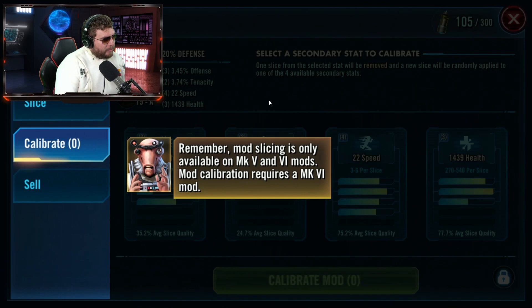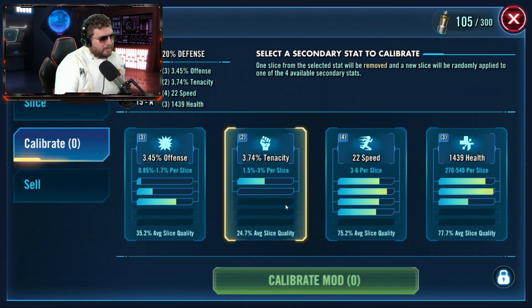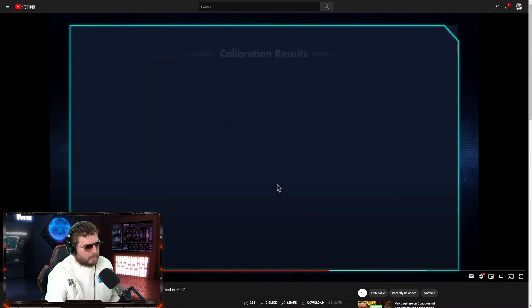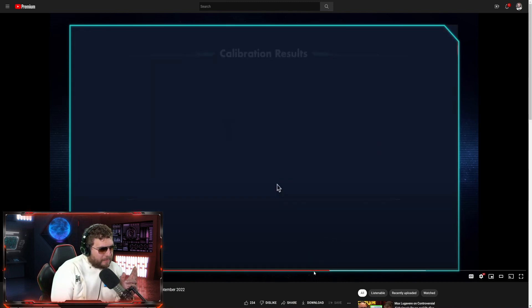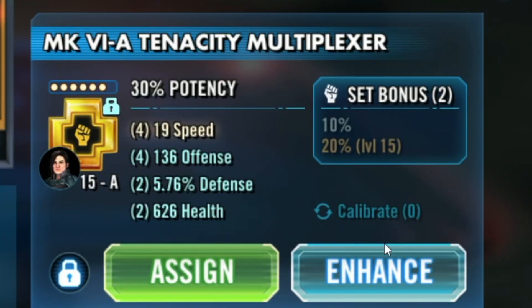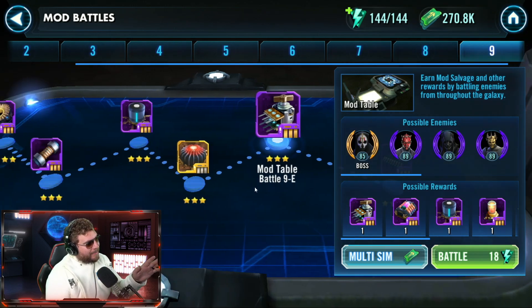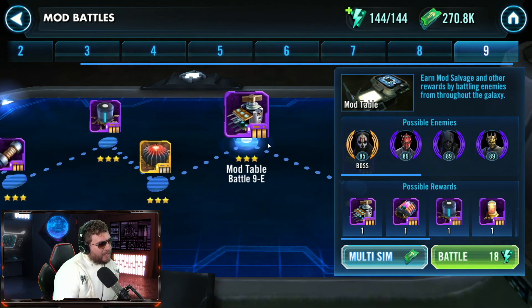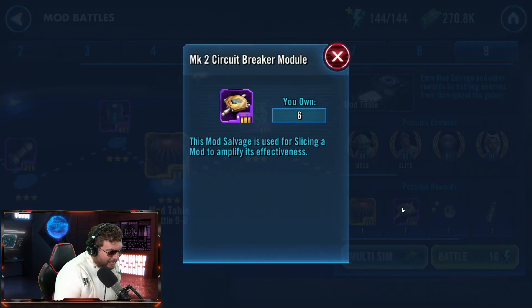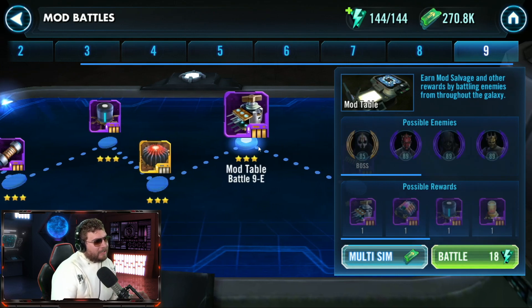Remember, slicing is only available on Mark 5 and Mark 6 mods, and mod calibration requires a Mark 6 mod — so you can't use it until you're in the 6-dot range. I may have initially missed that. Don't worry though — if you already have mods at 6A, those rolls will already be applied automatically. Based on this, if you already have a 6A mod it should apply those extra calibration attempts. It seems like that's not working as intended right now, but in mod battles at level nine they've now added these new rewards.